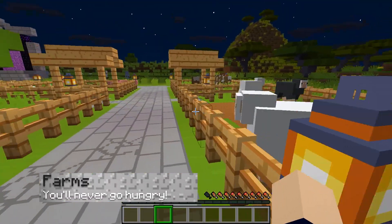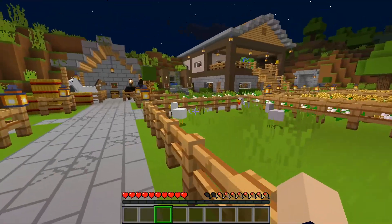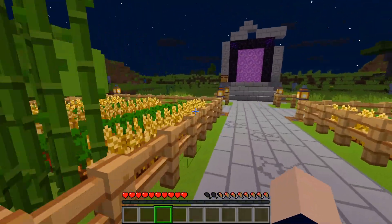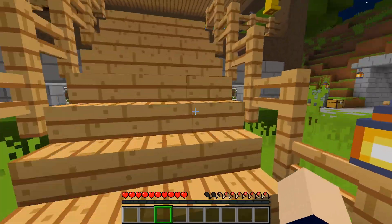Managing hunger in Minecraft can be tricky at the start without the proper animal and crop farms. You will not have to worry about this in our vanilla quick start world, however. There is plenty of wheat, beetroots, and carrots to go around — just be sure to replant them. We have also included a few animal pens. This includes cows, chickens, pigs, and even some horses.